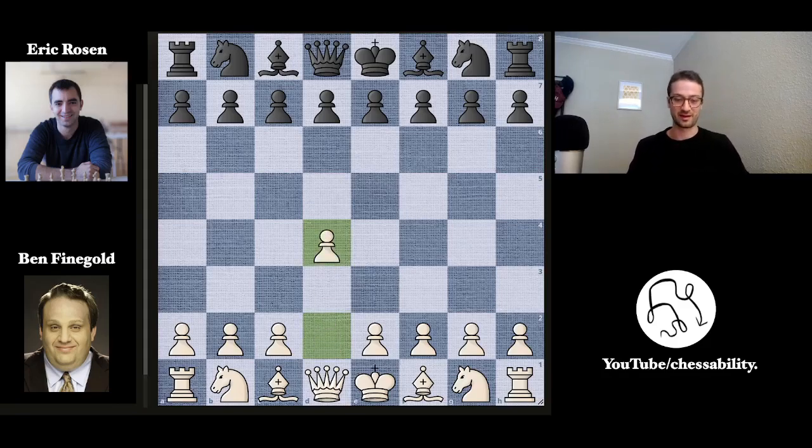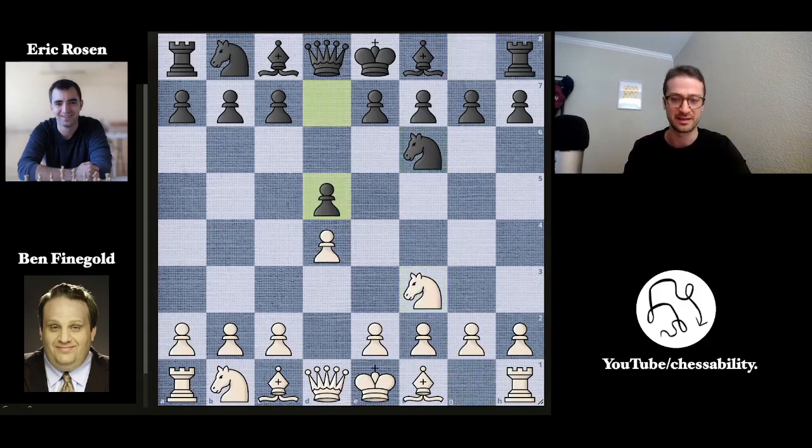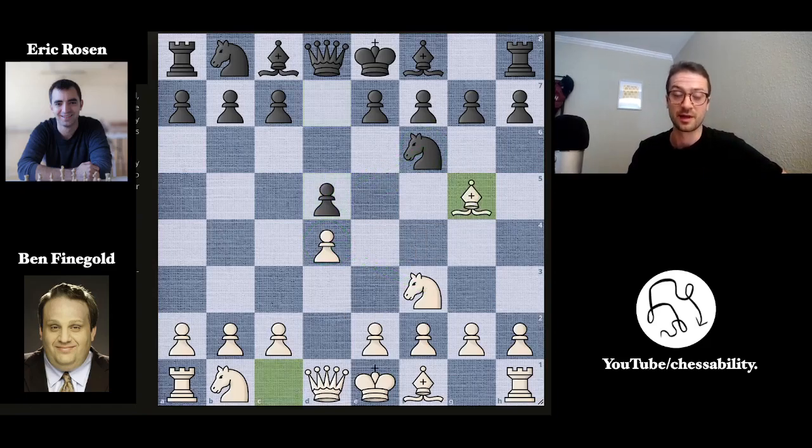Ben opens this up with d4. We have knight to f6 by Eric, knight to f3 by Ben, and knight to d5 by Eric. So standard stuff — both knights are protecting the respective d-pawn. This is called the Queen's Pawn Opening, and you've probably seen it many times in your games.